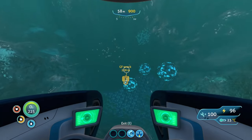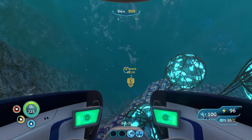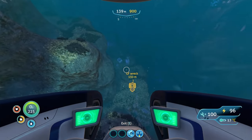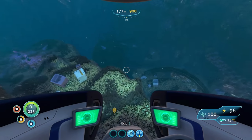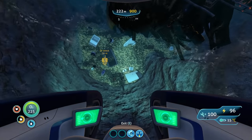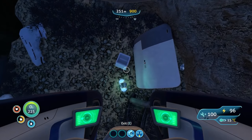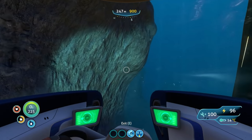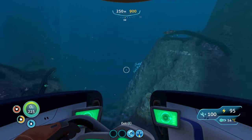From here, everything starts to drop and you see the blue balls — you are in the Grand Reef. You'll start to see boxes and wreckage, and right here is the data box for the Shield Generator. Take your time here as well, because up in this area you can find gel sacks as well as ruby, which you'll need for advanced material crafting.